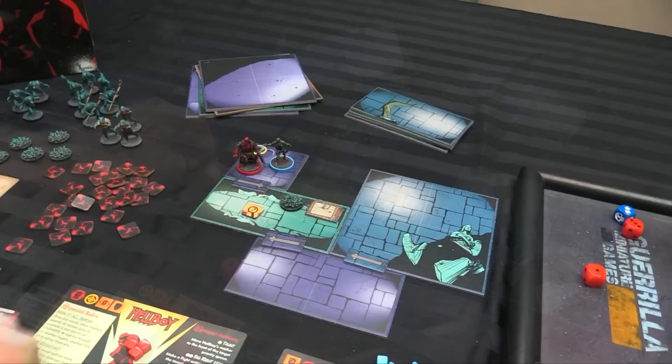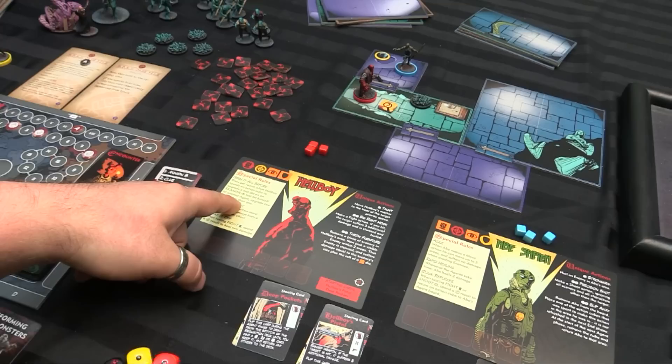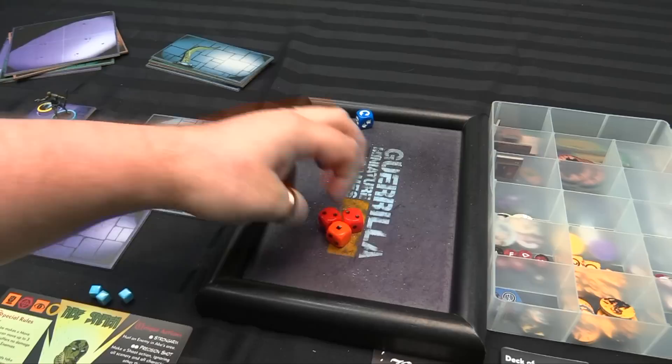We're going to spend one to have Hellboy move, and then two to have him use Seen It All Before — that means he'll upgrade two dice from orange to red for his examine. So it's going to be one orange, two reds, and you always roll this bonus die as well. I have a re-roll, so I'll re-roll one of the reds. I only get five — didn't quite get to six — so I only get to advance the clue marker once for that clue. It's end phase. There are no monsters, so it would be possible to rest, but that would advance the doom tracker, so there's probably no point.